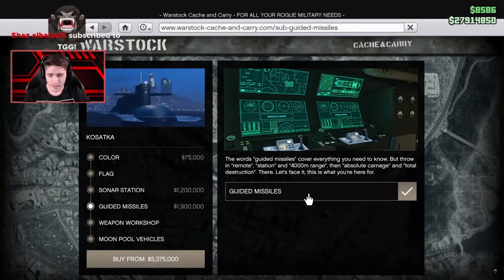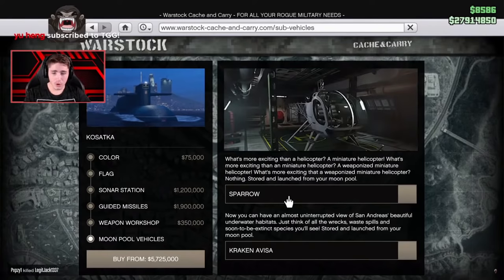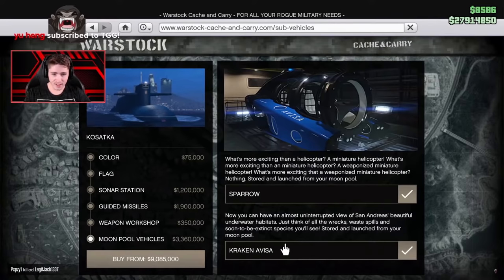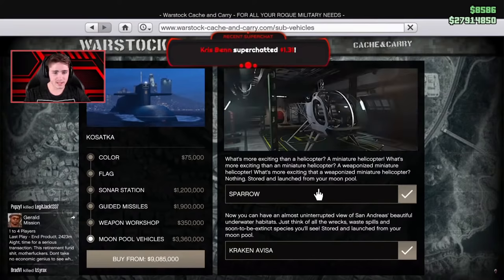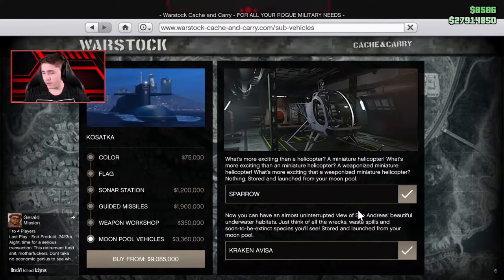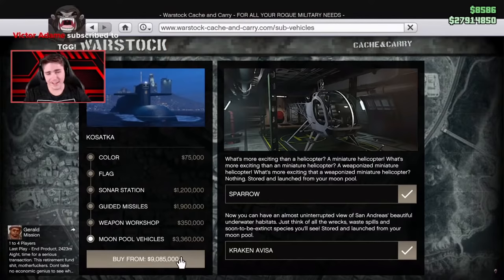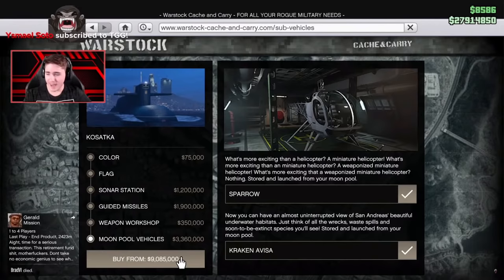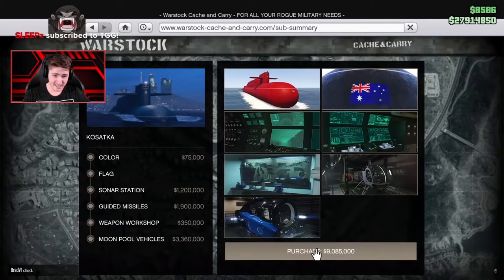Head into Warstock Cash and Carry and buy the Kosatka — that's the name of the big submarine. You can spend money customizing it if you want. There are some cool upgrades like changing the color, getting a guided missile, and getting other vehicles that you can use from the back of the submarine, which makes it pretty convenient. Upgrading everything, the most you can spend on the submarine is over $9 million. So a fully kitted submarine is over $9 million, whereas a base one, which will do the job, is just $2.2 million. Just buy the base one for $2.2 million if you don't have much money.